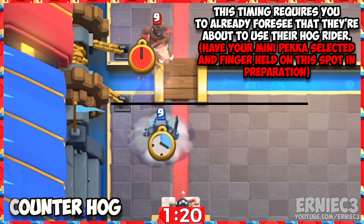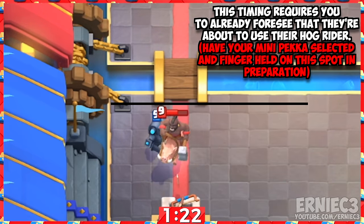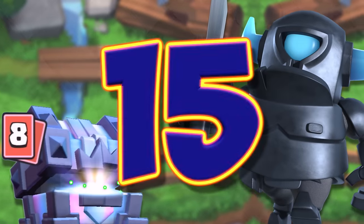Number 14. Place the mini PEKKA here before the hog rider reaches here. This allows him to kill the hog with no tower damage dealt.